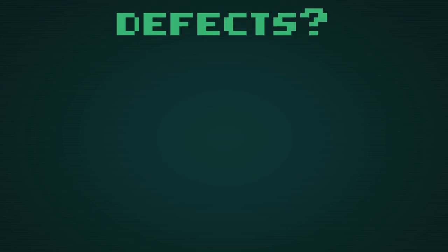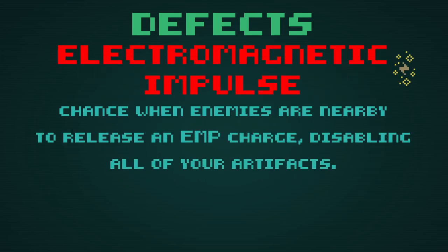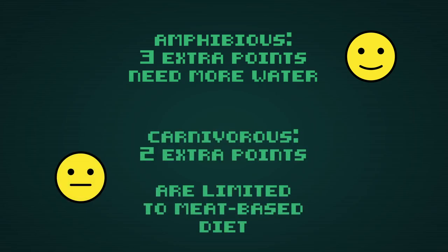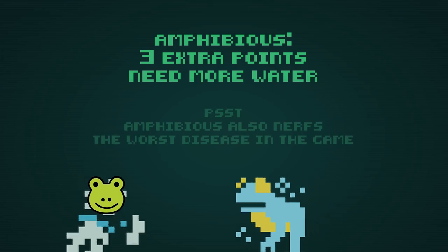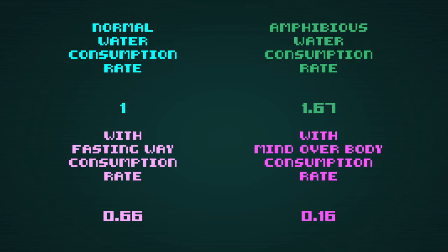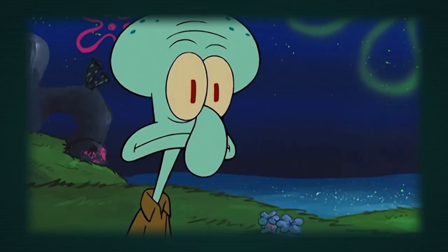But what about defects? Defects are mutations which negatively impact your run in return for extra spending mutation points. You can only pick one, and it will likely be something you need to contend with the entire run. Consider Amphibious, a defect which requires more water — this defect actually gives you rep for frogs, so you could consider it a frill that they pay you to take. If you take Fasting Whey and Mind Over Body in the self-discipline tree, you can completely mitigate this and then some. Compare this to Dystechnia, a defect which makes it harder to examine artifacts, prevents NPCs from examining them for you, and adds a chance for artifacts to explode when examination fails — this can actually get you killed in the late game.